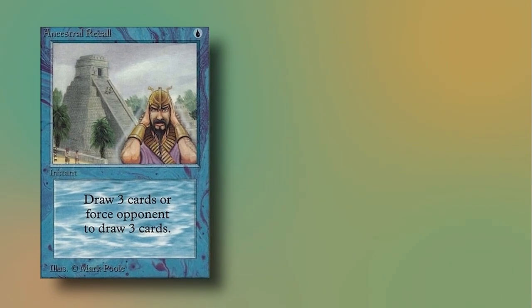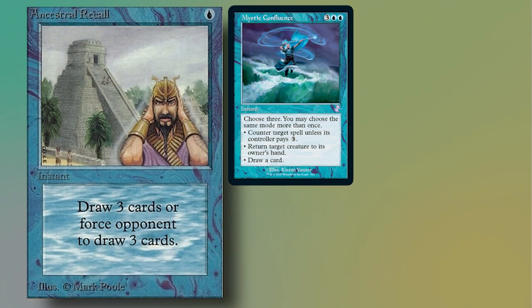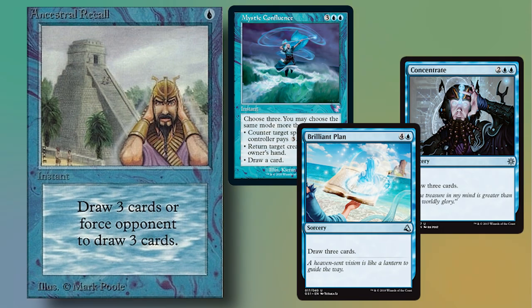The first category is Raw Power. Simply put, Raw Power means that a card does more than other cards of a similar cost, whether that be more damage, drawing more cards, more destruction, etc. A good example of this is the card Ancestral Recall from Magic the Gathering. It's one blue mana to draw three cards. Typically, drawing three cards is going to cost you four or five mana, so getting the same effect for only one is super powerful.